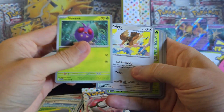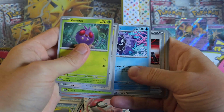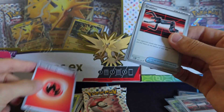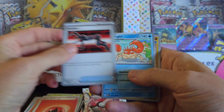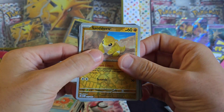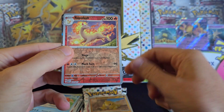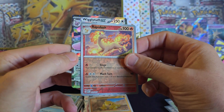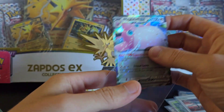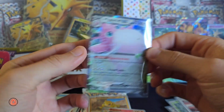A Venonat, Pidgey, Metapod, Ponyta, Cloyster. We have a Grabber here — just a Base though. A Basic Energy. Behind Grabber we have a Kingler, followed by a Sandshrew. Give us something good here — Rapidash. And what do we have here? A Wiggly Tough EX. I think that's the full illustration rare.